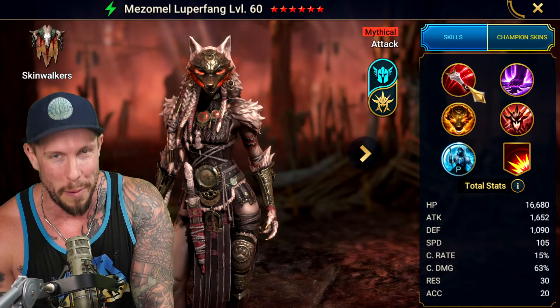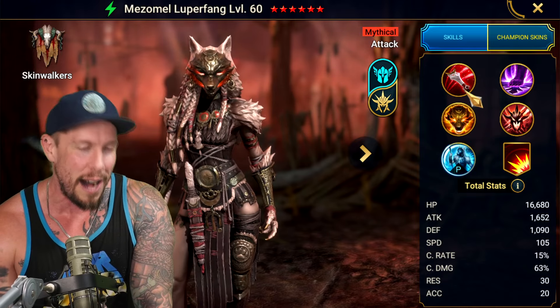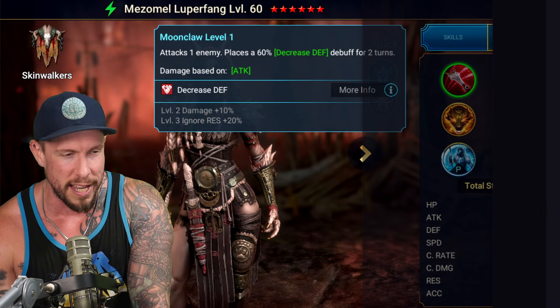Well, actually, she didn't hit very hard — that was the problem. Unless you have god-tier gear, fully ascended, fully awakened, you know. So let's take a look at her kit, guys. Really quickly on the buff: it was a damage increase to her A1, a damage multiplier increase to her A2, and added ignore defense. Very, very powerful.